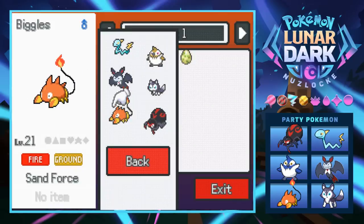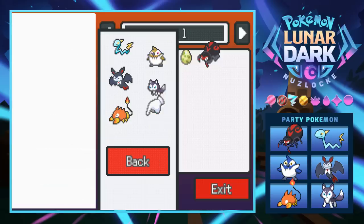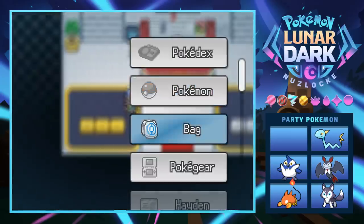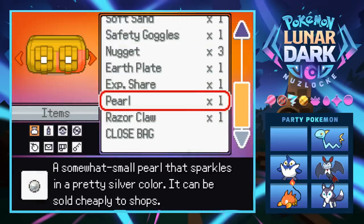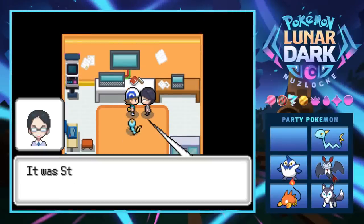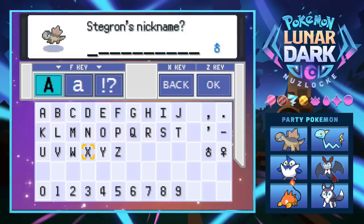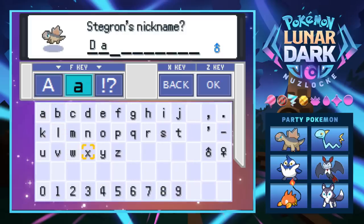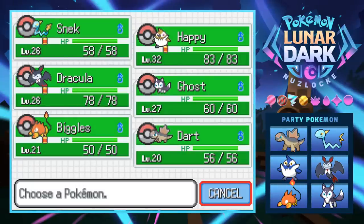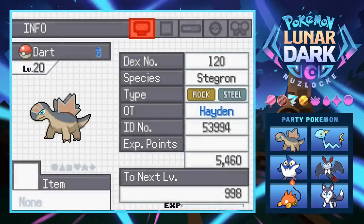Let's deposit Charlotte - I do like the little fire guy. Biggles is super low level but I think Biggles has potential. Let's give the Exp Share to Biggles since he's pretty low level. We got ourselves a Stegron and we'll give it a nickname. Continuing the theme of naming after TV series, we're going to name it Dart - that's a reference to Stranger Things. This is our level 20 Dart and he's freaking adorable, look at this dinosaur boy!